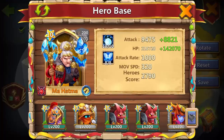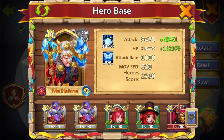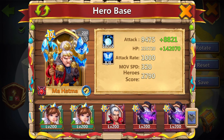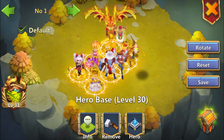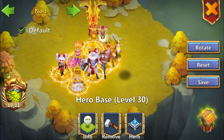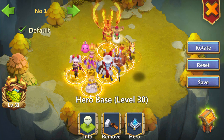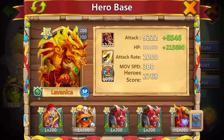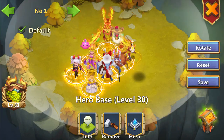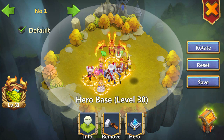If you're attacking, that's the best team, but in defending it won't be as good because Serena won't revive the heroes. Together with the Gunslinger with Revive, Serena with Revive, Azura maybe full tank, and Lavanica is always on my base with Revive — those are the teams for the three wardens I would choose for the fortress food.